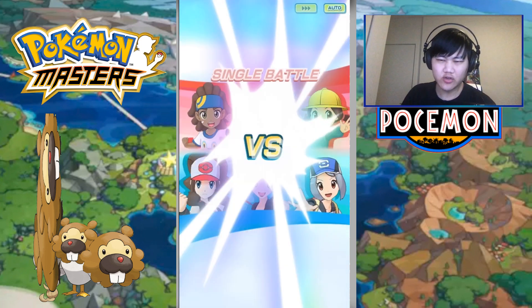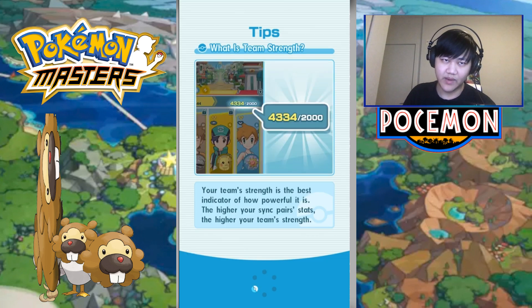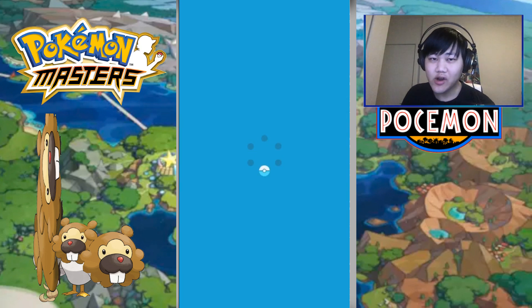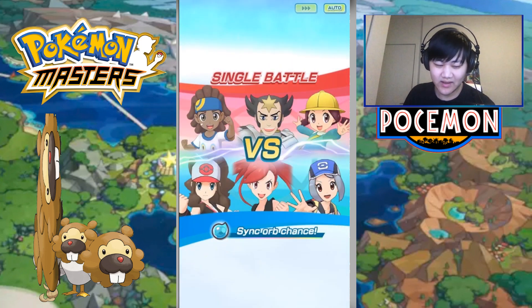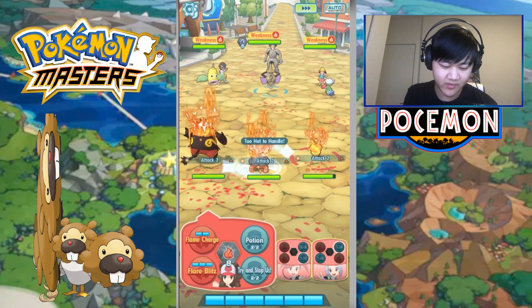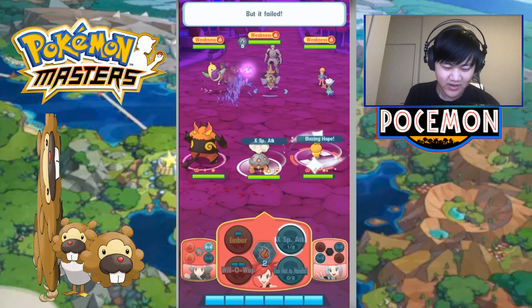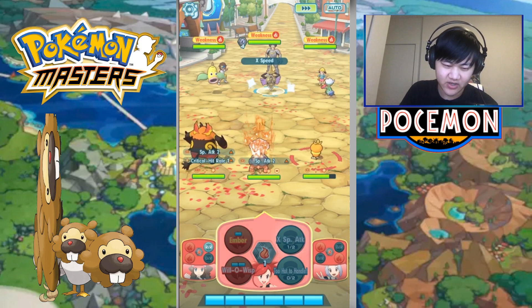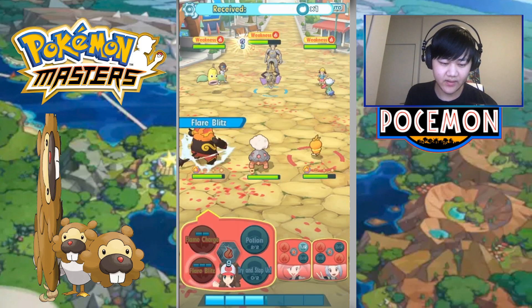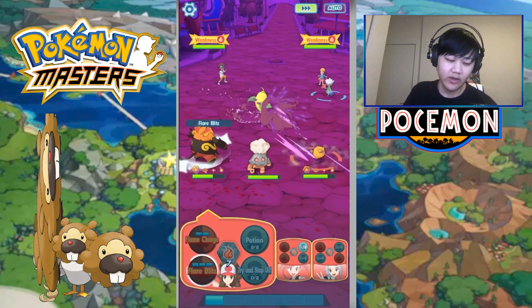I'm not actually going to show co-op because just don't do co-op for Sync Orbs. Co-op for Sync Orbs is just terrible. I see a lot of people going in and if there's no Sync Orbs they just jump out with absolute no regard or respect for their teammates — their teammate is left with an AI. When Sync Orbs do drop, you want to use the Sync pair you're trying to farm for. I'm trying to farm for Torkoal, so I have to use Torkoal's Sync move. If you use Emboar's Sync move, you'll get Sync Orbs for Emboar, not Torkoal.